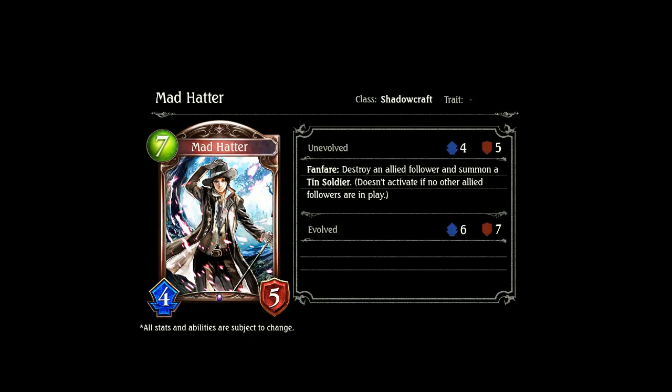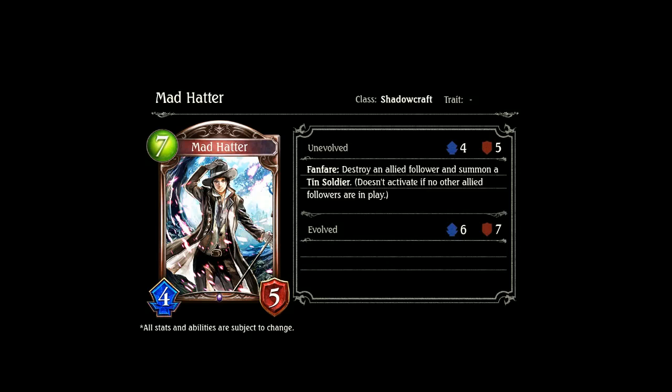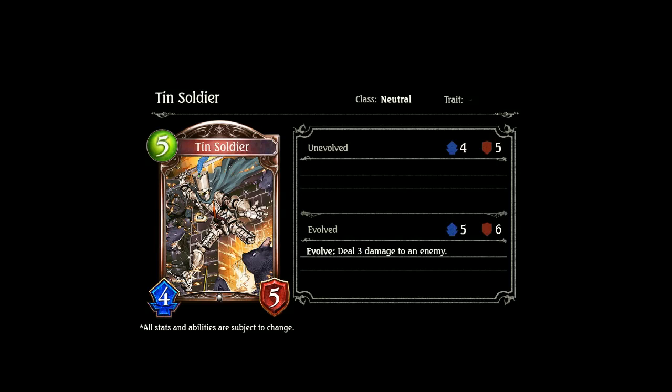Next we have the Mad Hatter, a 7-drop 4-5 Shadowcraft Bronze. Fanfare: destroy an allied follower and summon a Tin Soldier. Doesn't activate if no other allied followers are in play. We actually have Tin Soldier in this lineup too — it's a 5-drop 4-5 Bronze neutral card. Evolve: deal 3 damage to an enemy. So with Mad Hatter you're getting two bodies for 7, and if you use the Evolve you're getting two really good bodies with 3 damage, at the cost of one follower.